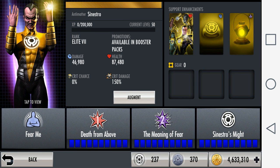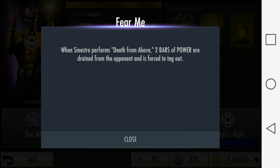Hey guys, so today I'll make a video discussing strategies on how to counter Anti-Matter Sinestro. He's a new character released by Injustice and his passive is called Fear Me. It states that when Sinestro performs Death From Above, two bars of power are drained from the opponent and they are forced to tag out.